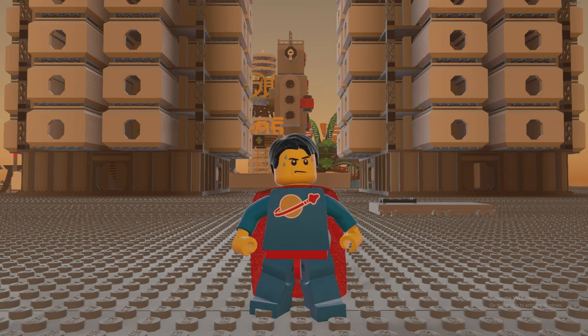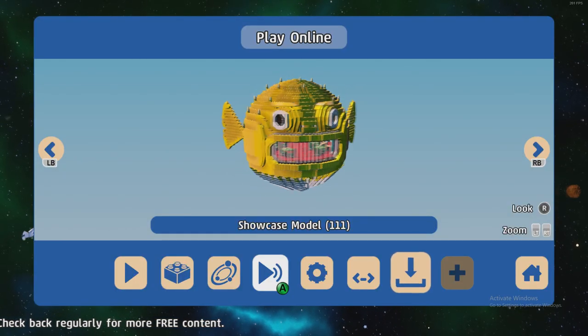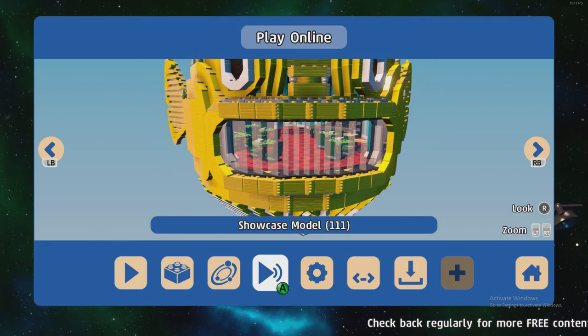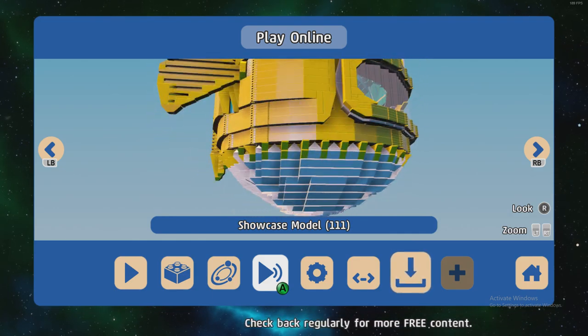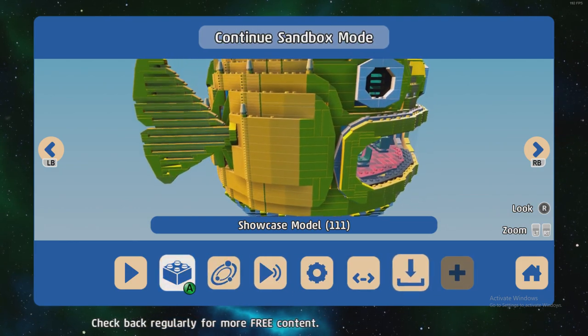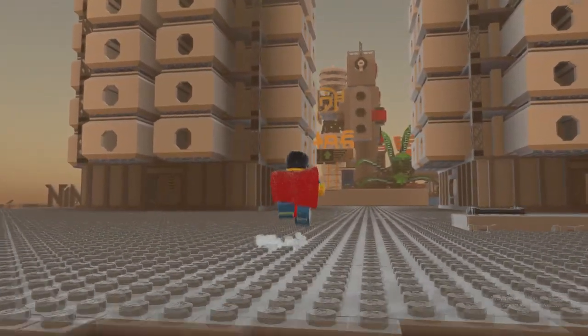Hello there, Coles here and welcome back to another Build Showcase video. I'm going to take a look at the Showcase Model 111, which is this puffer fish right here, and it is also a restaurant inside I think. So I've already downloaded this, so we just need to head into the game. Let's go to adventure mode.